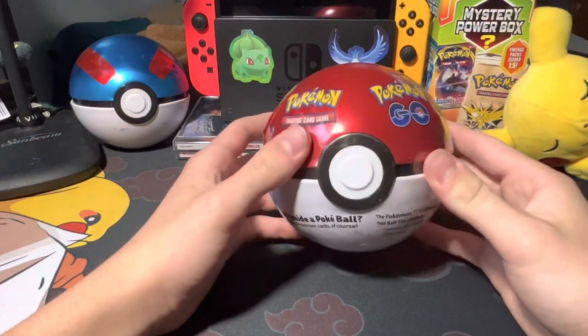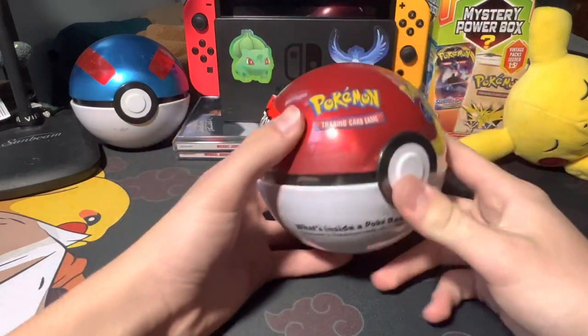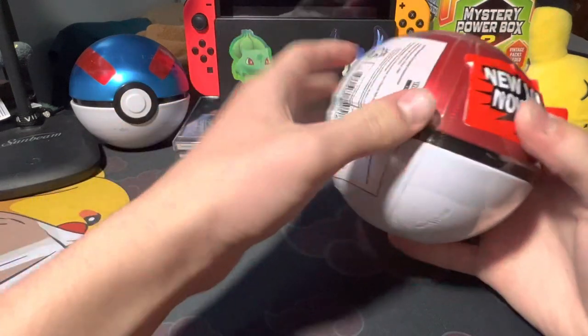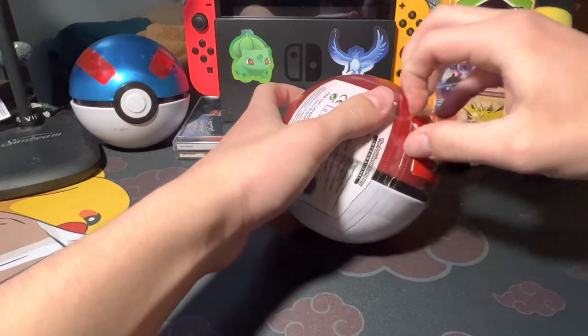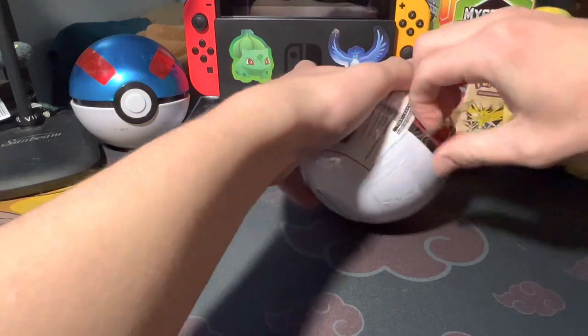Hello guys, today I'm going to be opening up a Pokémon GO Pokéball tin again. Yeah, I know I've opened a lot of these — you can see there's one right here and one right there. This one is still the same Pokémon GO set. I'm still trying to pull the Mewtwo rare. I forgot which one's the rarest, but I want to pull it. That'd be awesome — I could complete the set. I find these really cheap at Walmart; this was only ten dollars.